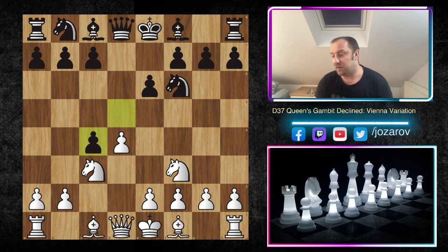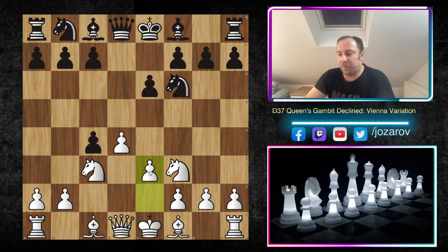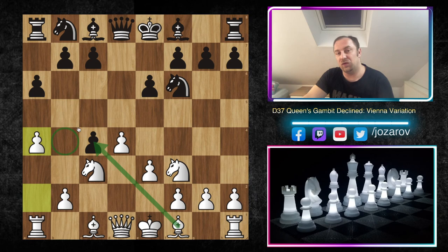Now comes the actual Vienna Variation move: dxc4. It may seem like a strange idea if you're not familiar with the Queen's Gambit Accepted lines. The main goal of black here is to wait for white to make the next move with the e-pawn. If white plays the slightly passive e3, then a6 will happen, and after something like a4, black has provoked a huge weakness on b4.